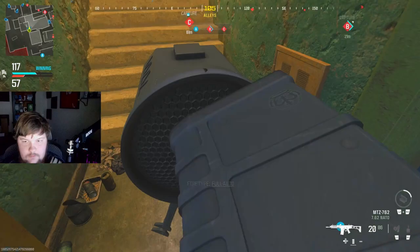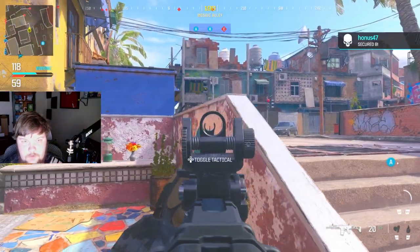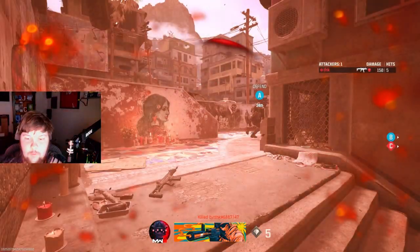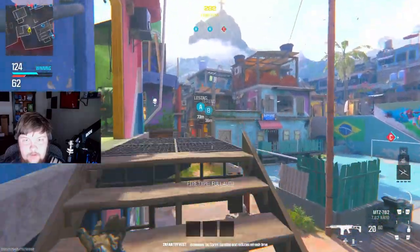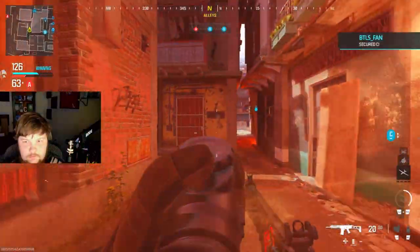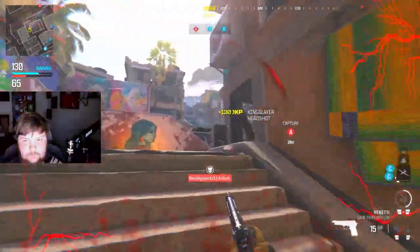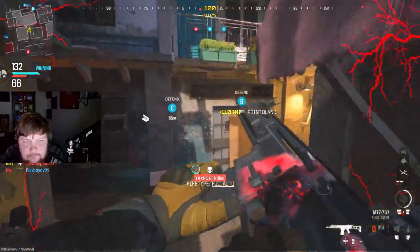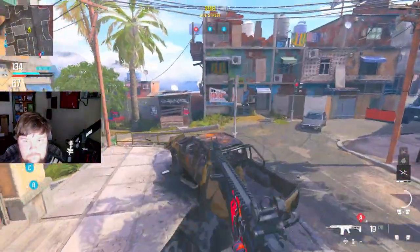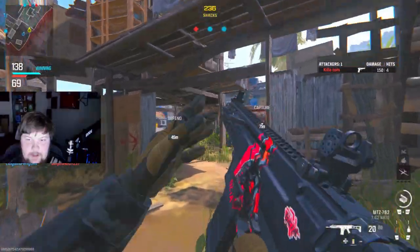Hello — what? Can't go that way. Oh, they're all coming this way. Why did he just jump down straight towards me? Whatever, I'm gonna get aggressive. I'm only dying to two people it seems like.